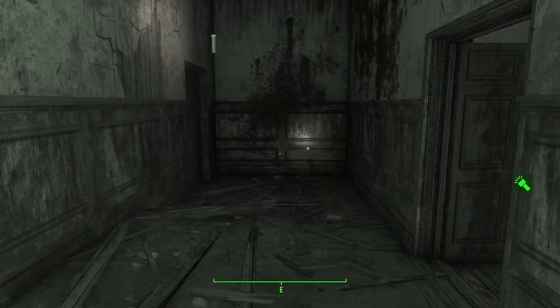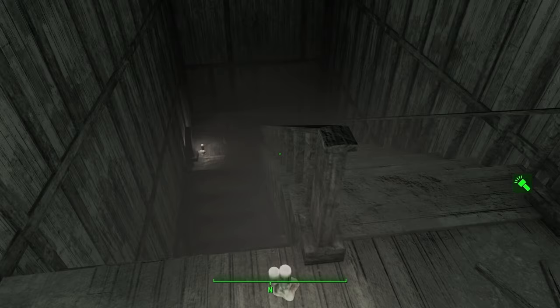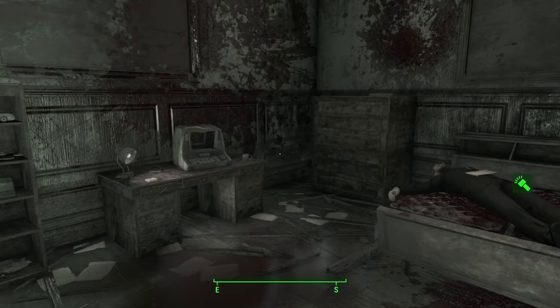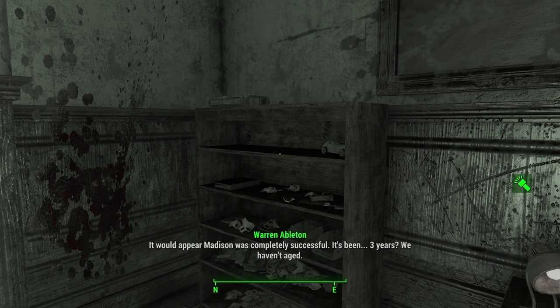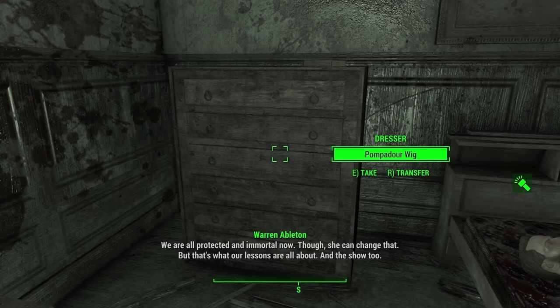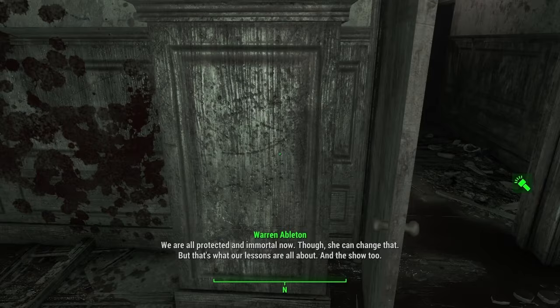More doors — one is a shortcut, one just had loot. This is the final one. Is that Warren? He has a note and a holotape. Warren's holotape: 'It would appear Madison was completely successful. It's been three years — we haven't aged. We are all protected and immortal now. Her lessons are what the show is all about. She gets rewarded by doing a little show where she demonstrates her abilities.'